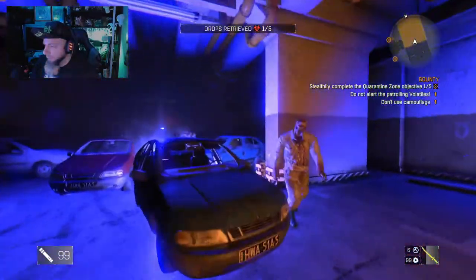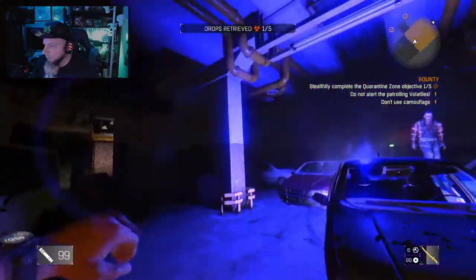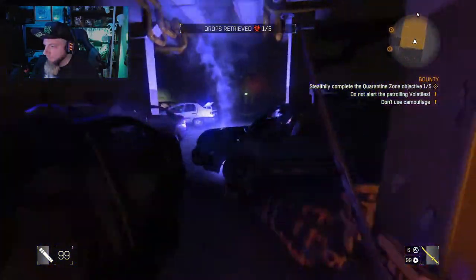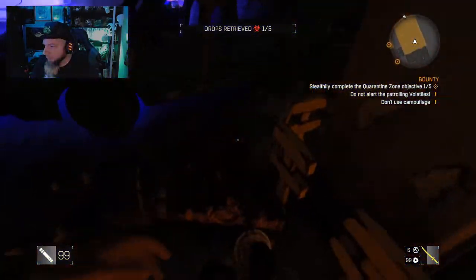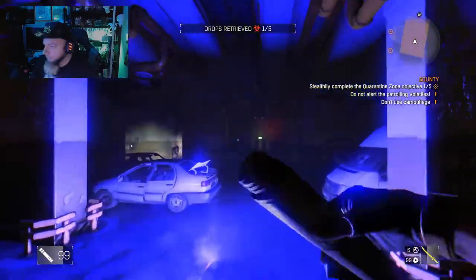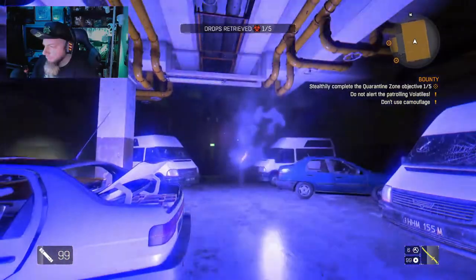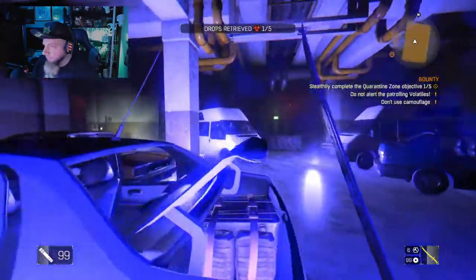Just keep going straight through — like I said, there's an H layout with a middle area. Keep spamming your flares. There's one volatile over there in the corner — you can use your survivor sense ability to spot them. There's our second package in that trunk.